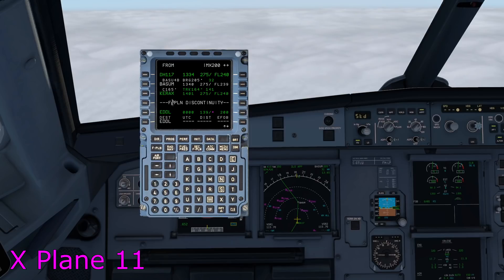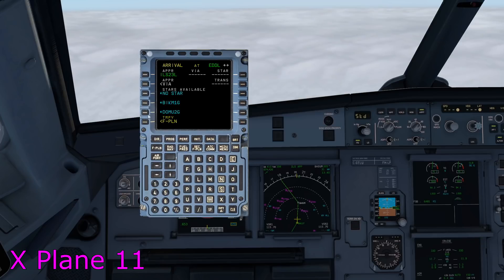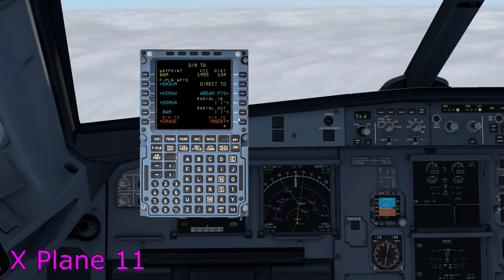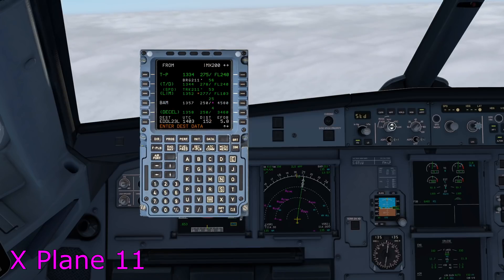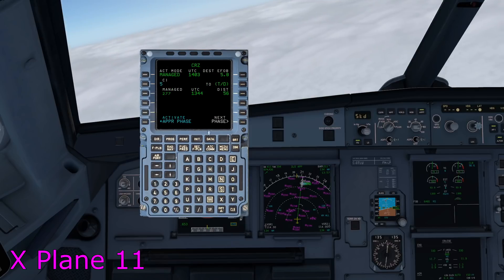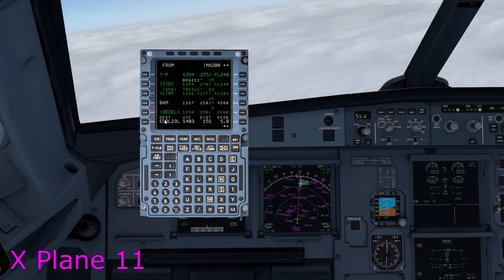You can see it shows as temporary. I'm going to insert that. There's a discontinuity from our arrival into Frankfurt, obviously. Now just like before I can select my arrival — let's say we expect runway 23 Left via DOMIC arrival via BAM — and then insert it. Then I can go direct to a waypoint, so let's say air traffic control clears us direct to BAM. And now I have a new destination. Of course I need to enter the data for the approach as we do in the MCDU normally, but now we have a new destination.